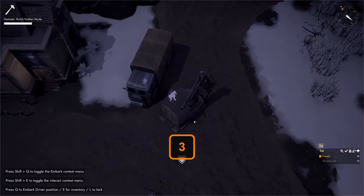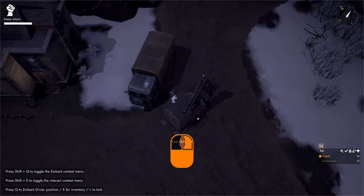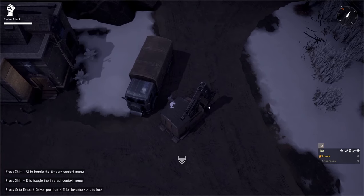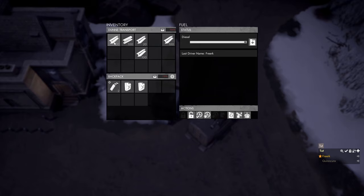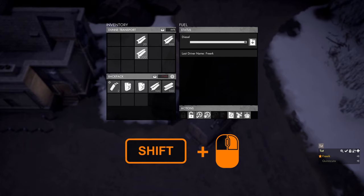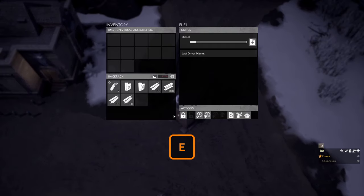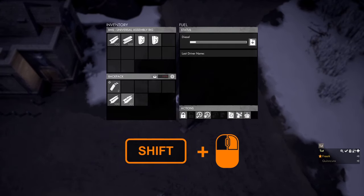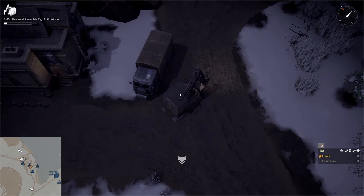With the CV built, we equip our diesel and hold down the left mouse button to refuel it. We then grab diesel to fuel our barge, grab 100 basic materials for the crane, grab 100 construction materials for the oil extractor, and grab 150 basic materials to make a barge. We put them all into the CV, then press Q to hop into the driver seat of the CV.